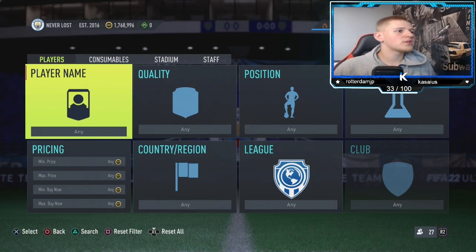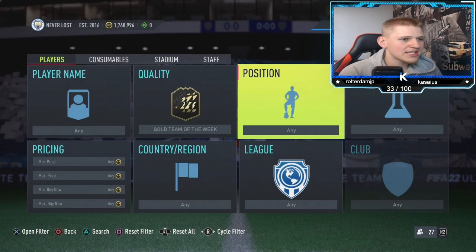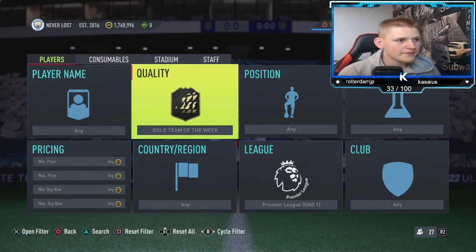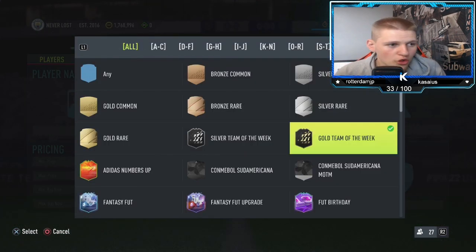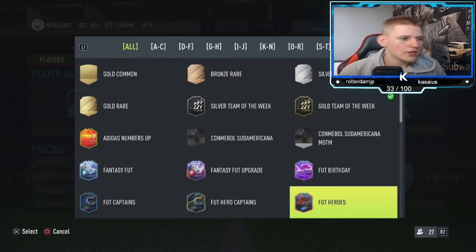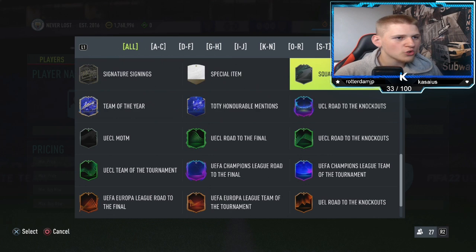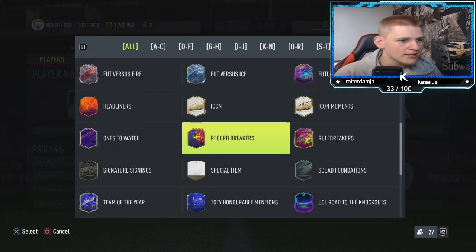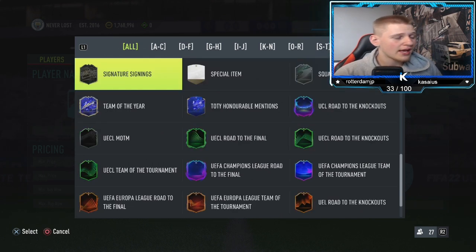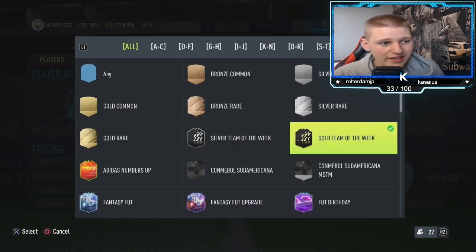Jumping into the second method of today's video. It's going to be a gold Team of the Week, position any, chem style any, nation any, league you want to go to the Premier League. I've shown this method before but they've also gone up in price again. At the moment all the 86s are literally min price so we can't do anything with 86s, and I've already shown pretty much all the 87s, 88s, and 89s.